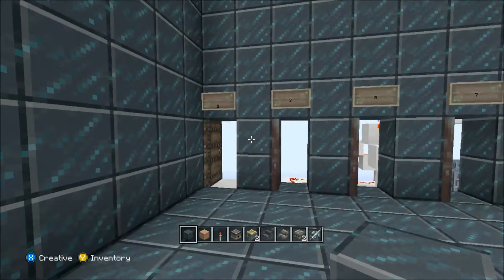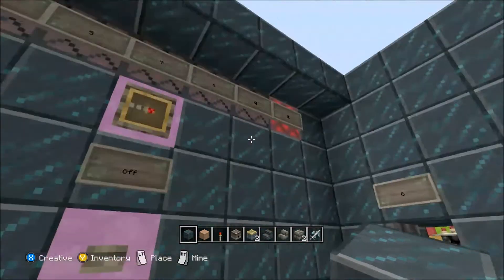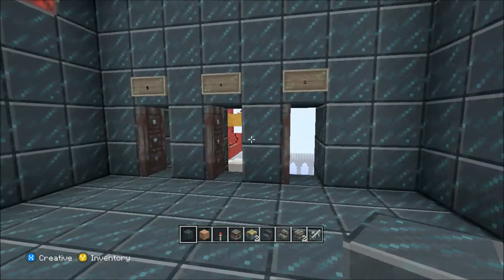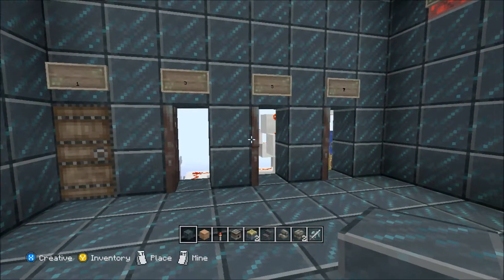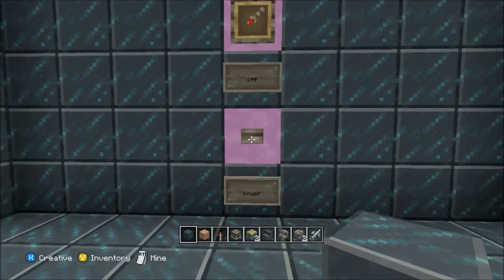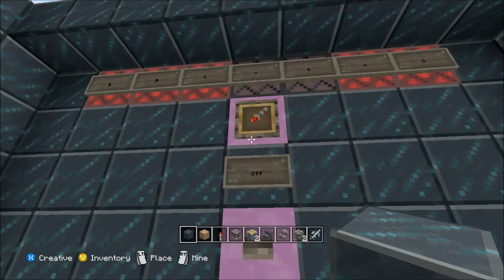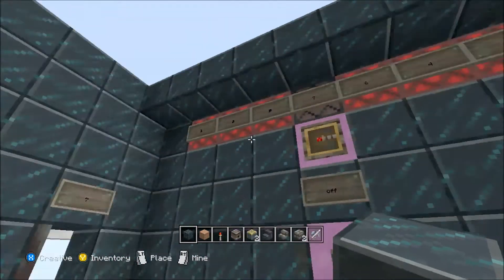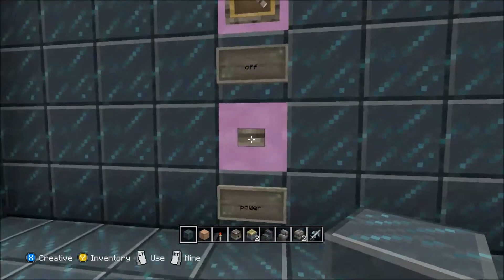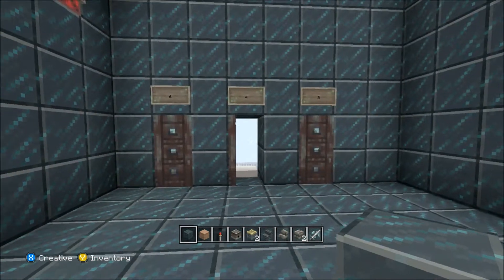All I need to do is press the button — number one shuts. Go to number two, which is lighting up on the even side, press the button and number two should close. That's basically how it works for the rest of them as well. You can go around and just randomly press buttons — that's number five, number six, wrong side — there it is — and number seven. As you can see, it doesn't interfere with any of the other lines keeping the doors open.